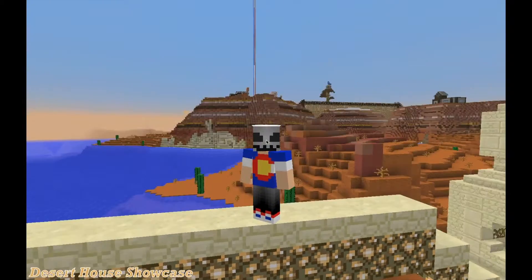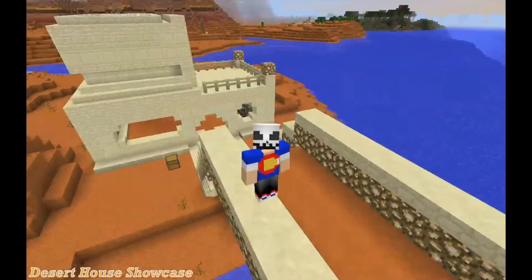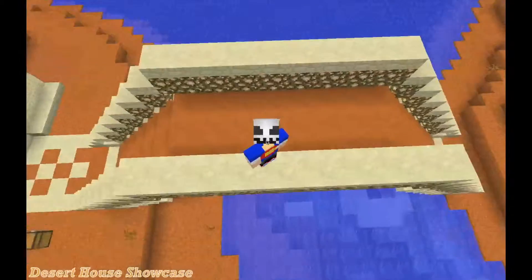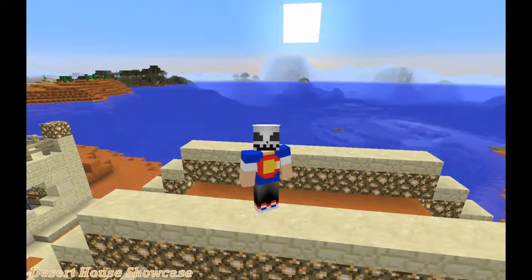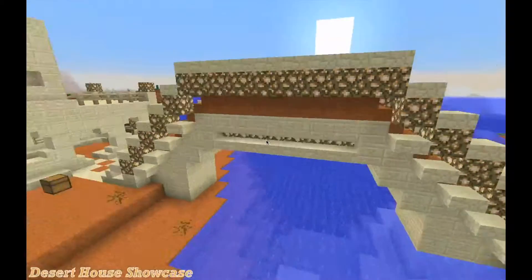We're over here in the mesa because that's where most of our houses are, and we're in the red sand. We have a house there and a house over there, and we're going to start with this one. We have a little bridge here that I'll show off real quick, so let's get started.